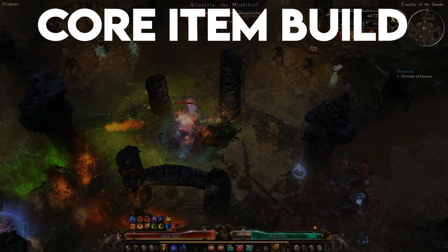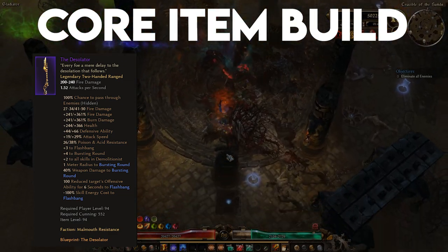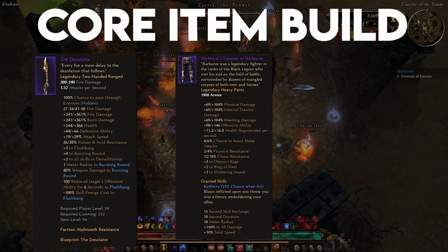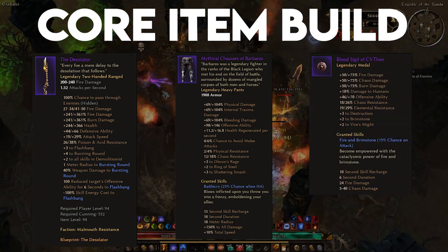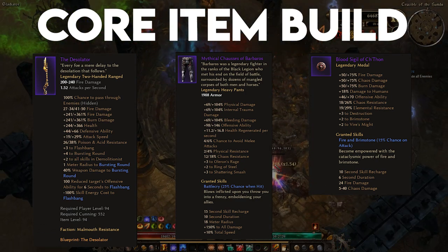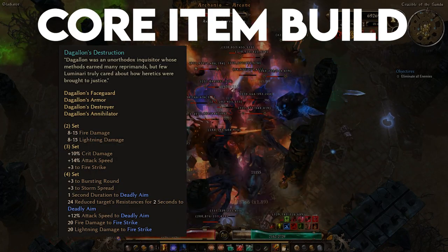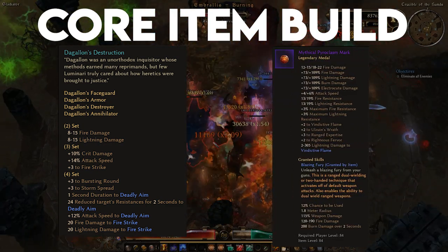Other key items include the two-handed rifle, the Desolator, which bumps up the power of our Inquisitor weapon pool skill Bursting Round by increasing the AoE and flat damage, as well as giving our Flashbang the ability to shred 100 offensive ability from our enemies, which will artificially bolster our defensive ability. The mythical Chaucas of Barbaros grants us the Battlecry proc, an ability that triggers when we take damage to increase our total speed and damage output. The non-mythical Bloodsigil of Chthon can proc to give us flat fire and chaos damage. Be careful not to use the mythical version as it will drastically lower your DPS. You can also try the Dagelon set for higher DPS but a more fragile build, or swap to the Pyroclasm mark if you're having trouble finding the lower level item.